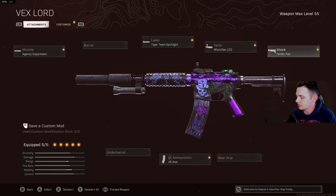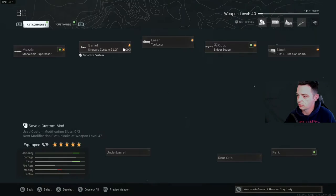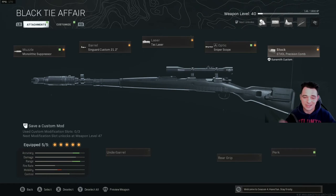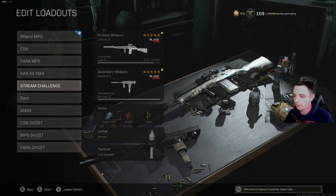Moving on, we have the traditional Kar98 — Monolithic Suppressor, Singuard Custom 21.2 inch barrel, Tac Laser, sniper scope, and Stavol Precision comb. This isn't fully leveled up and I don't know much about sniper rifles, so I wouldn't necessarily copy my build here. If you guys have any suggestions on how I should build my Kar98, please drop them in the comments — I'd greatly appreciate it.